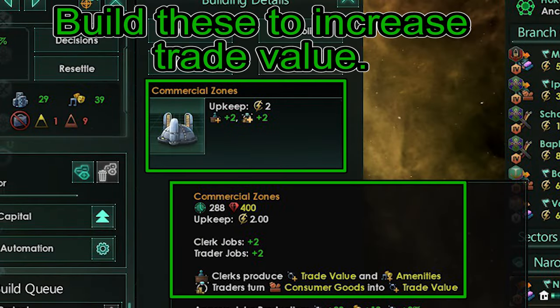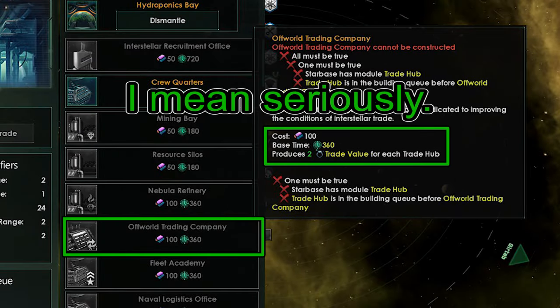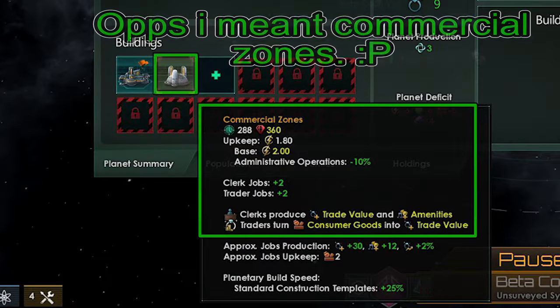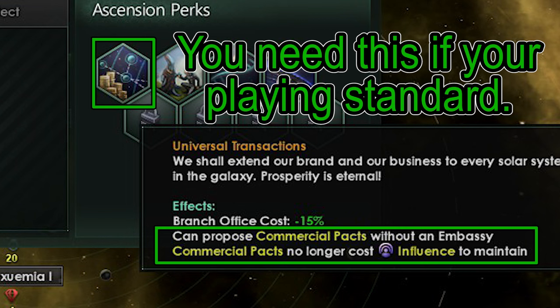Build Commercial Zones and Administrative Offices to produce Trade Value. This might seem counterintuitive, but Trade Hubs along with other trade-oriented starbase buildings don't really make that big of a dent when it comes to Trade Value — you're better off using those slots for Anchorages. I would make urban worlds here and there, especially Habitats, and fill them with pops and Commercial Forums. Admin Offices create Manager jobs which provide Trade Value. Make sure you get the Universal Transactions Ascension Perk as soon as you can — this will keep all those commercial pacts from sapping your influence into the ground. A must-have.